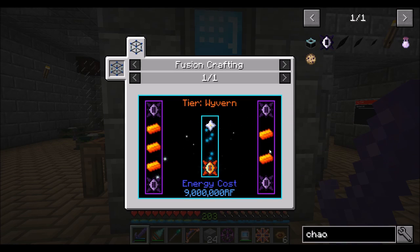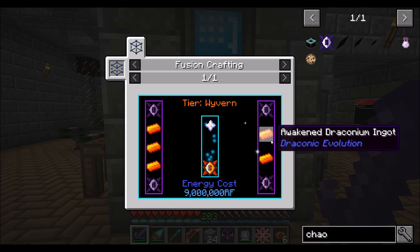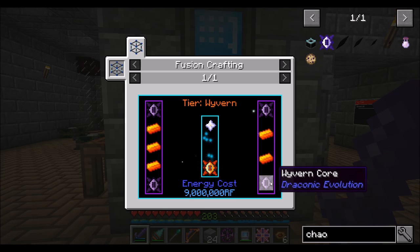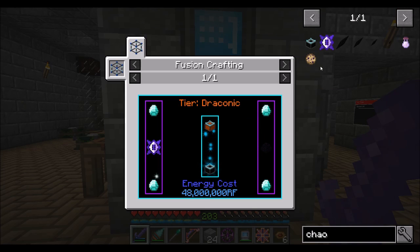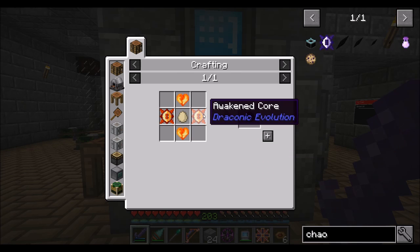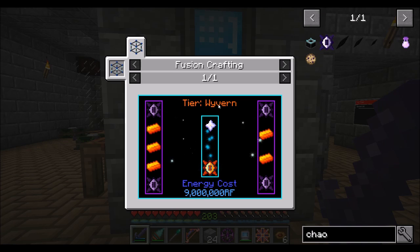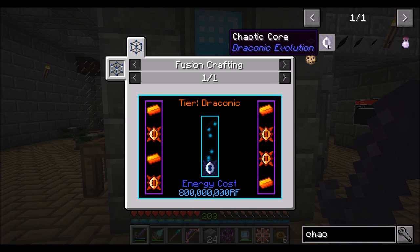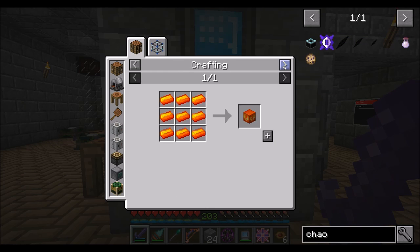Then you need a couple of awakened cores, which requires five awakened draconium each. So you're going to need at least one more dragon heart for the awakened draconium. You're also going to need some nether stars and obviously wyvern cores, which each require a nether star. So in total, the dragon egg recipe is something like a handful of nether stars and some awakened draconium. This only needs wyvern tier crafting — I thought it would need draconic or awakened tier crafting — but still, you need awakened draconium. And awakened draconium is basically wyvern tier crafting as well.